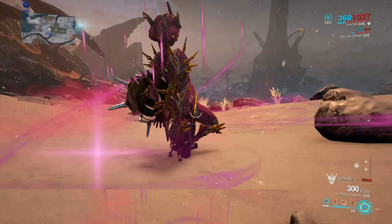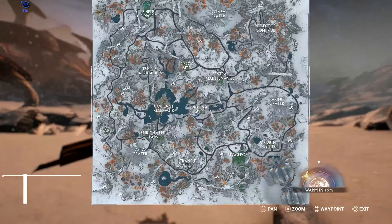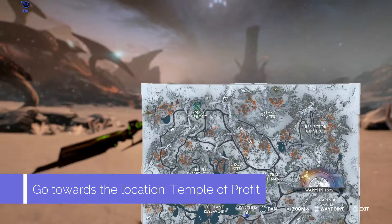Once you get into the Vallis, open your map and waypoint the location: the Temple of Profit. The Temple of Profit will be on your upper left corner of your map.